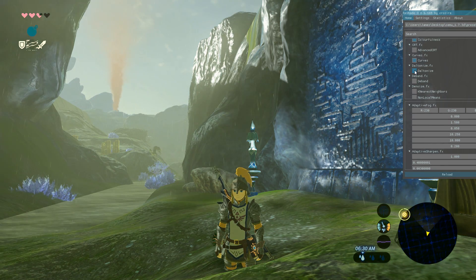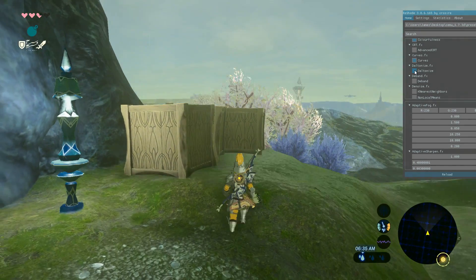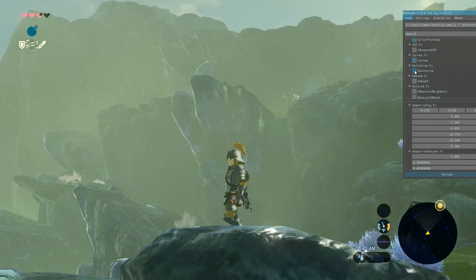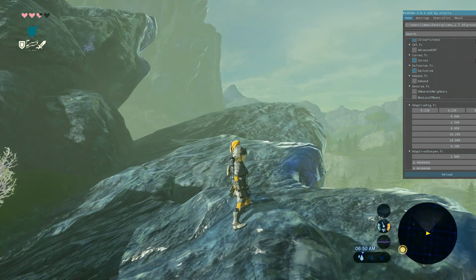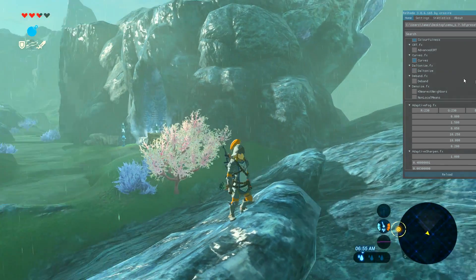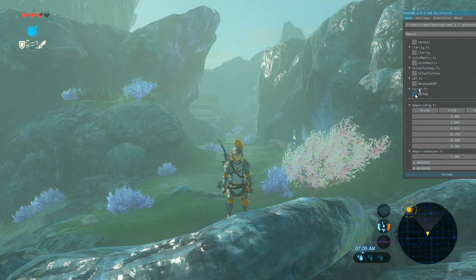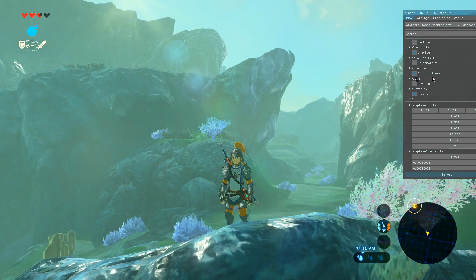Dalton Eyes — everything went green and yellow. We're actually in a very nice location to demonstrate the changes but Dalton Eyes is going off, do not like that at all. So I've turned on Clarity, Colorfulness, and Curves. But looking at it together, it has messed a little bit with the overall natural feeling.